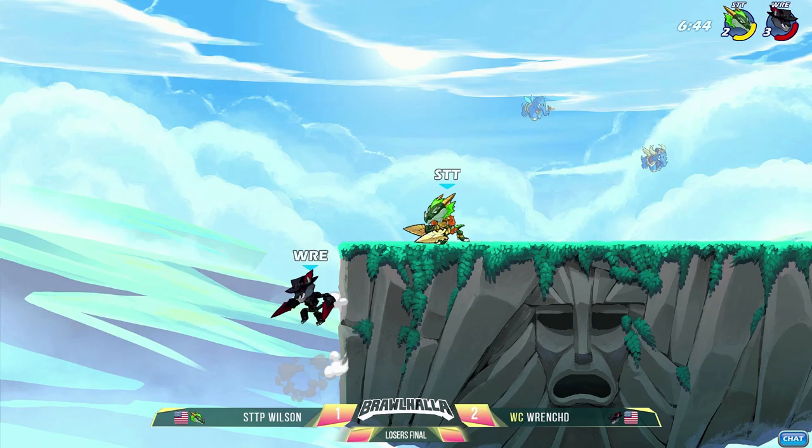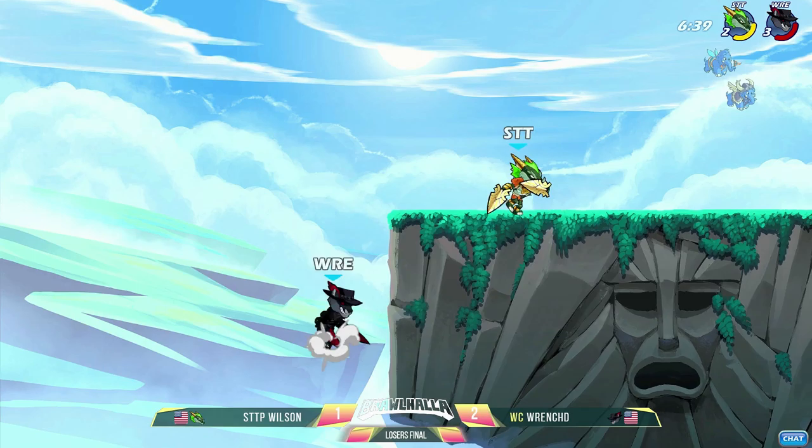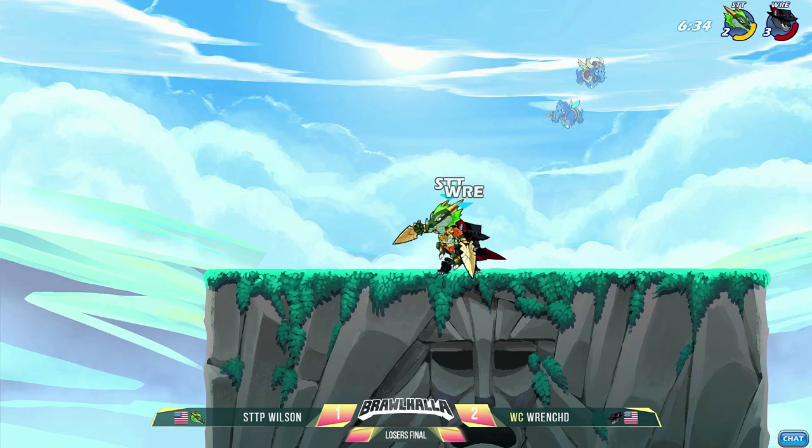If Wilson had lost his stock there, that would be lights out. If Asuri had a move that would hit and send upward — like the Gravity Cancel Neutral Signature, if it didn't send down — then that probably could have been a Gravity Cancel Neutral Signature into the kill.